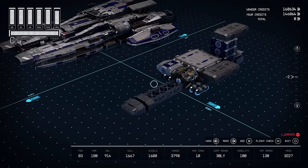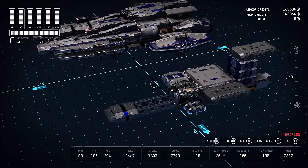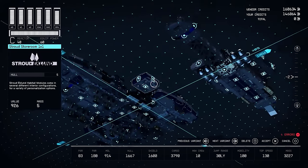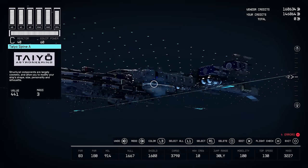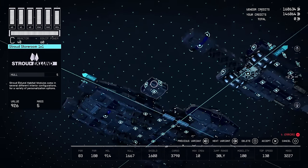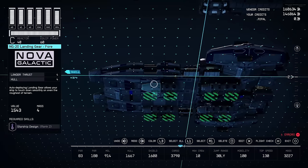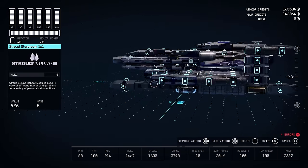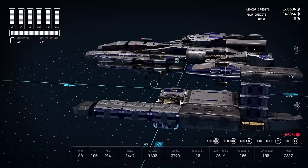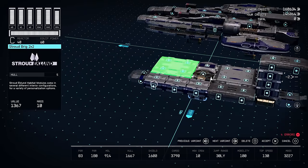I kind of consider this to be, like, the ship's library — kind of a hangout spot on the Overflow Deck. Then we'll have another storeroom here, followed by two more. Now, these are going to connect to the brig. These just go around the grab drive, as you can see. And then we'll put the brig right here.